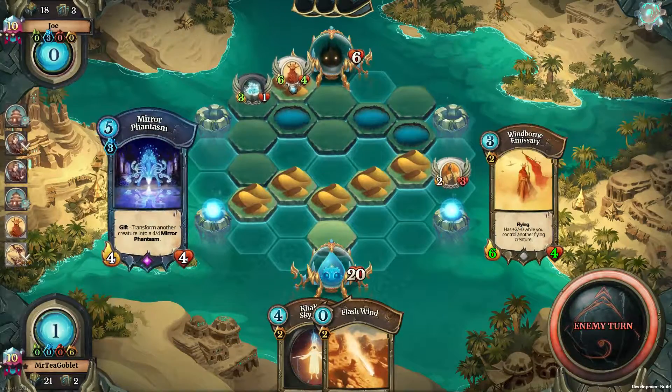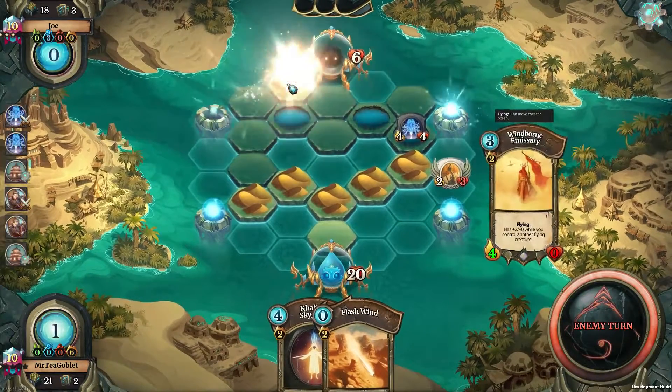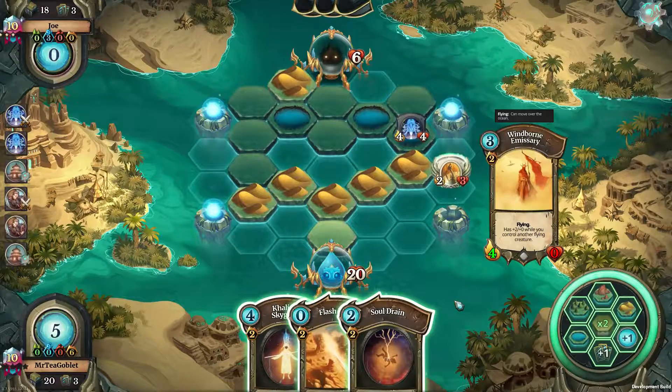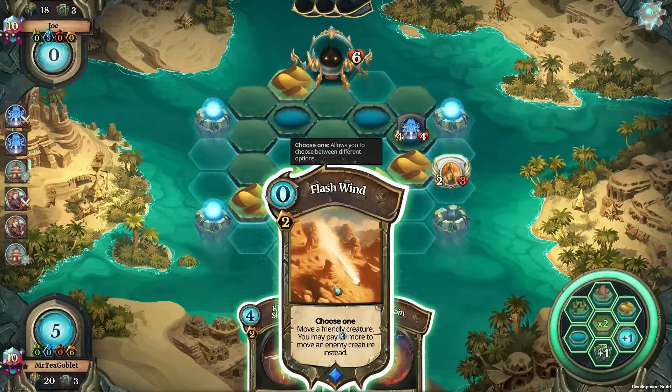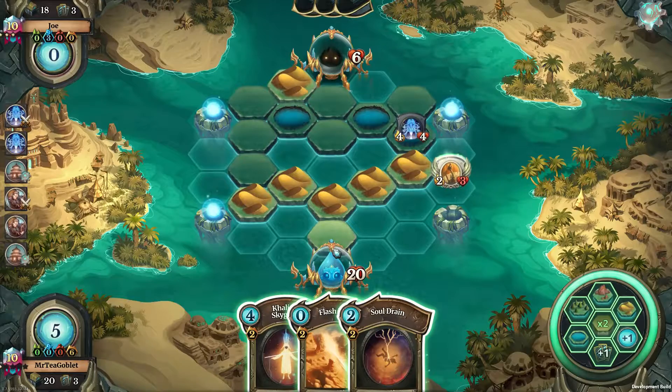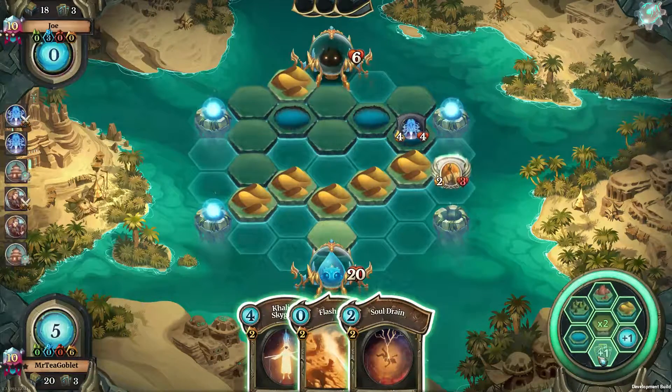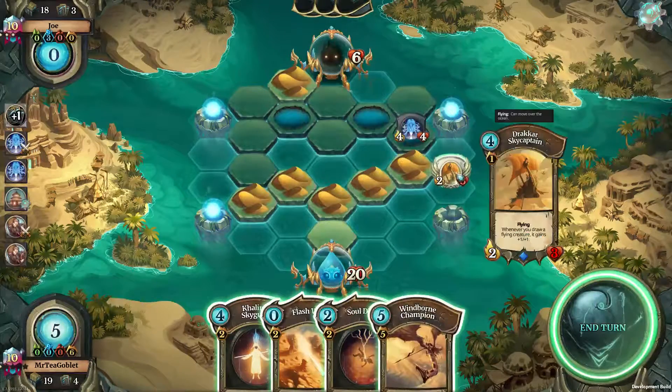Mirror fantasy. Soul drain — doesn't help me at all. The flash wind does not help me either at this point. I think card draw is the best. A windborne champion would be great to play there. Soul drain would have been great just one turn ago, but it's still good to have in hand. We'll draw — and a windborne champion, which gets buffed by the drakara sky captain. That is excellent.